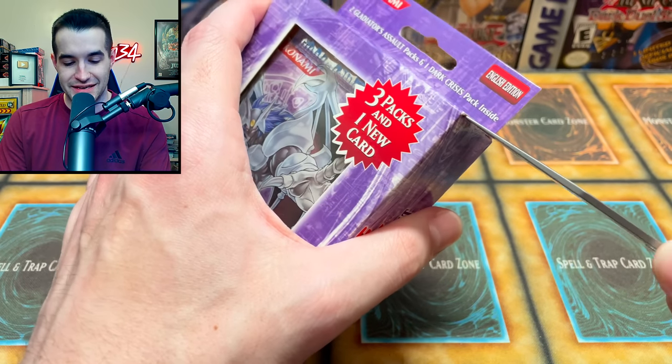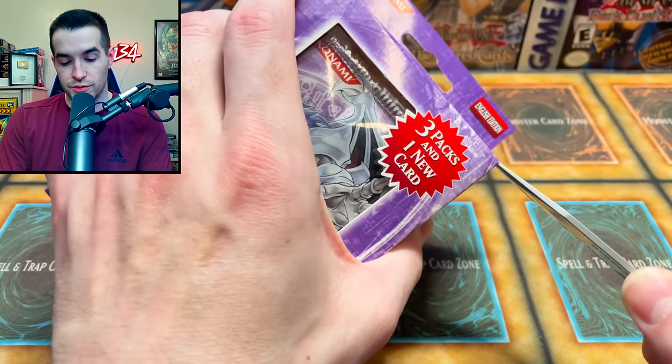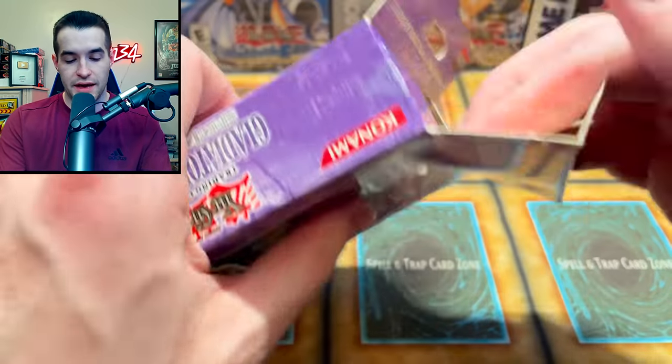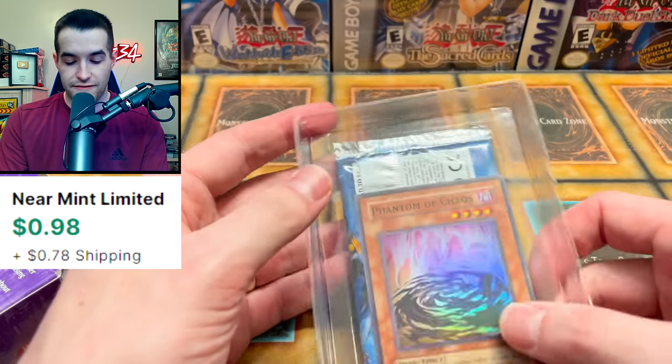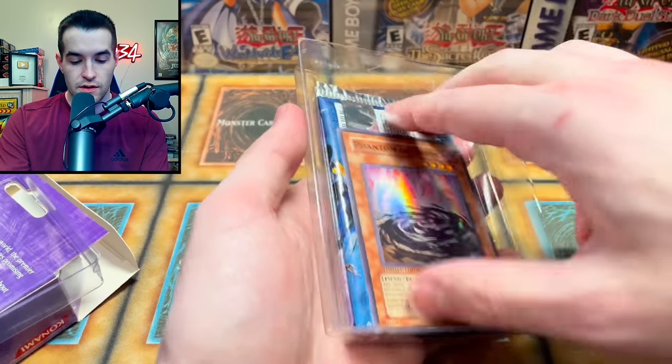Time to crack open this Special Edition. So far we have pulled only stuff out of the French chaos impact packs basically — we got Dictator of D which is a super rare, so not too much to get too excited about. We've got a lot of packs to go; we just need one ghost rare to change that. Oh look — we have a Phantom of Chaos! I think this is used in some Edison decks so I'll probably keep this.